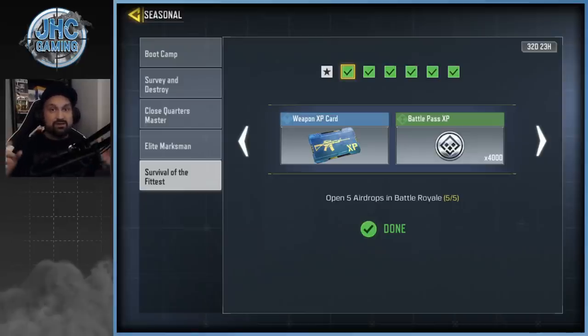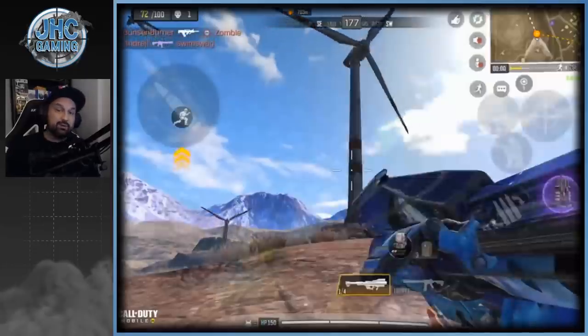You can do all five in the same game if you get a lucky game, mostly with bots. If you get a lot of real players and everyone's going for the airdrops, it's gonna be much tougher. Tip number one: go solo, because if you go with friends or a team of randoms there's a higher chance they'll get to the airdrop first. You need to be the one opening it while there's still red smoke.